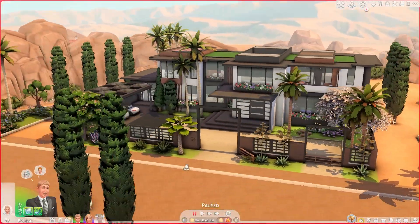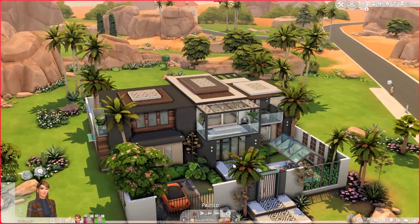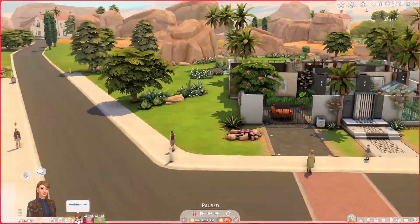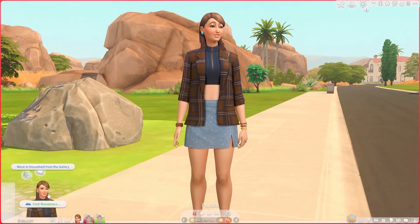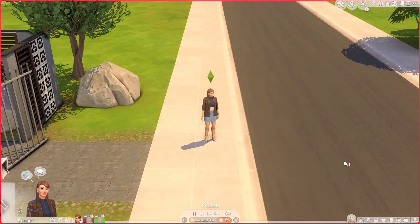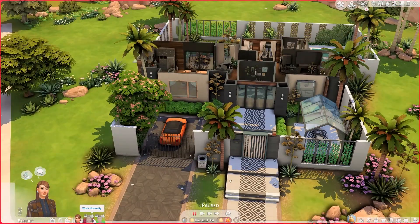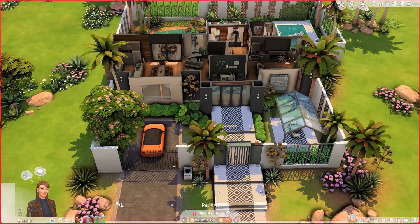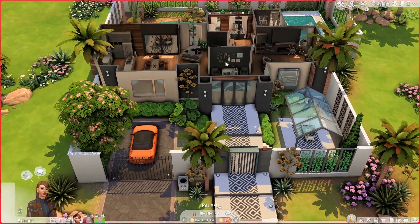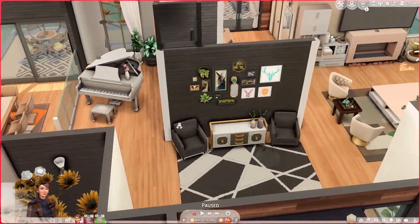We're in the Lee family house. We have Aldrina Lee, a single mother who's an influencer, and her twin kids — Stella Lee and Kevin — both at school since it's noon. Once you enter, you see the entryway and a really nice, fancy living space with a staircase.